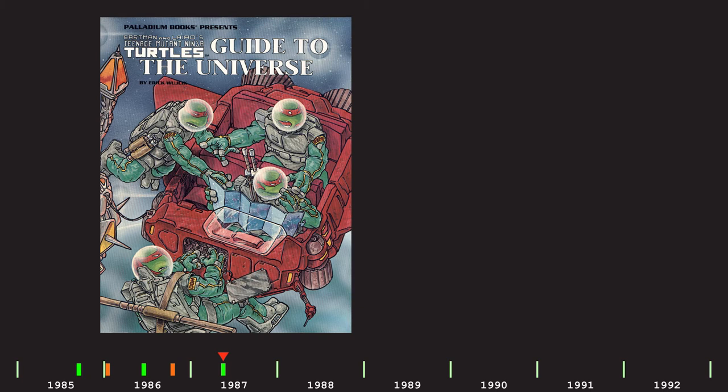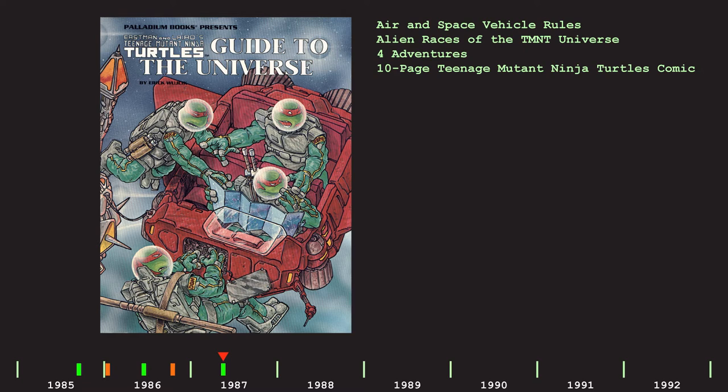Which brings us to 1987 and Teenage Mutant Ninja Turtles Guide to the Universe, a 48-page book containing rules and related skills for air and spacecraft, as well as detailing various alien races from the comics. It also included four adventures and a 10-page Teenage Mutant Ninja Turtles comic.